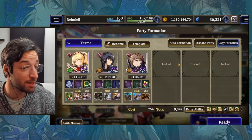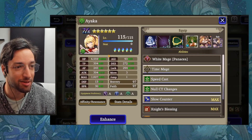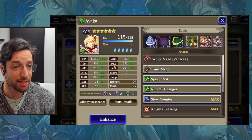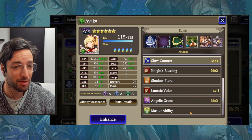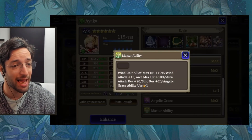Let's quickly show you the team comp and then we can hop into some fights. First of all, we've got Ayaka herself. She is very squishy in that setup — if this was a Wind setup, she would be a lot more tanky. What's got her interesting right now is her Master Ability that, among other things, gives her 20 Area Resistance.